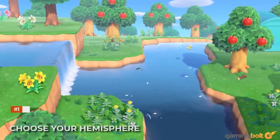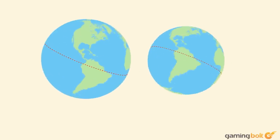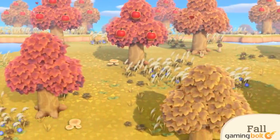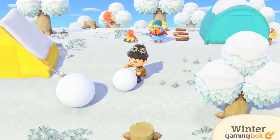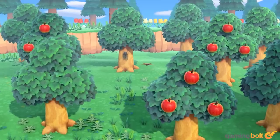Choose your hemisphere. Upon starting the game, you'll be prompted to choose a layout for your island. It's also important to select which hemisphere, since the game will adjust the in-game seasons accordingly. This is a big departure from previous games, since only the northern hemisphere was enabled by default.